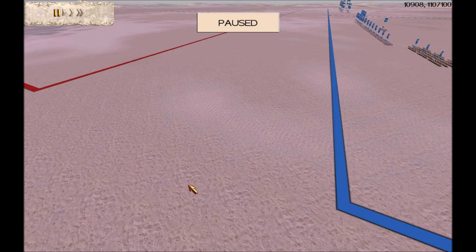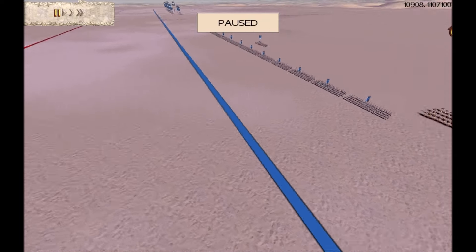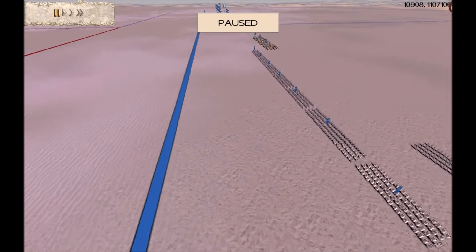It's a 2v2 clan versus clan battle, and during this battle you're going to see something unusual that I'm pretty sure a lot of you haven't seen before. Our first teammate is myself, Spartan Commander, and I've got 14 infantry and 6 cavalry. This is the Roman army I was bringing back in 2010.